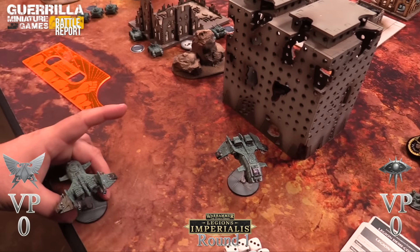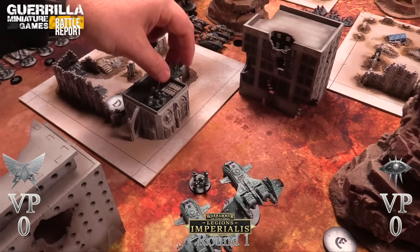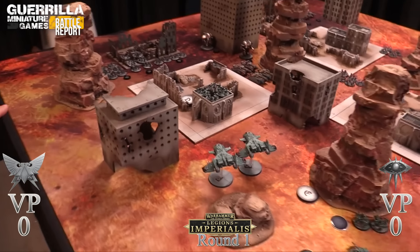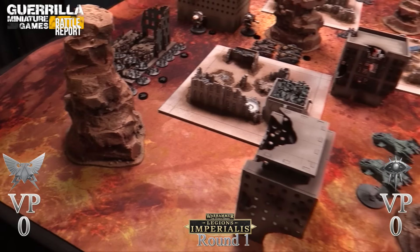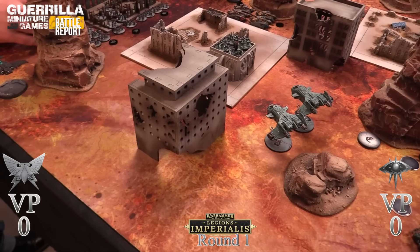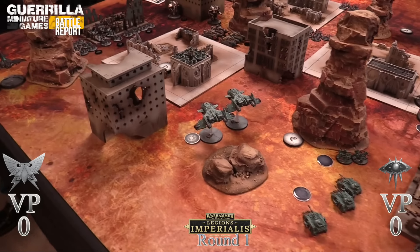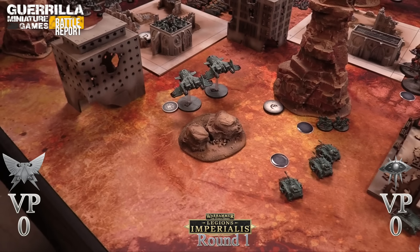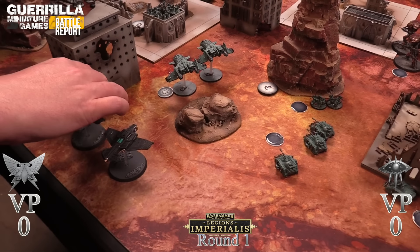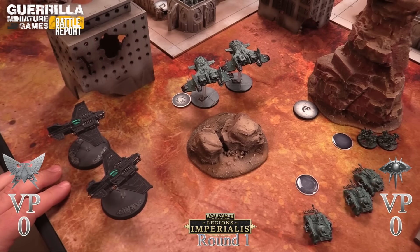My deployment line is here and I get to move twenty-five inches. My transportees are getting out and inhabiting a building. Here come the Thunderbolts - you place them touching any edge then move them in a straight line with one 90-degree turn. Rob's Thunderbolts come in, making that 90-degree turn. They get interceptor so they can fire at minus two, and with skyfire on their guns they're hitting on sixes - except with accurate on the twin-linked lascannons, no re-rolls.